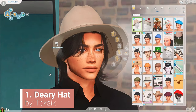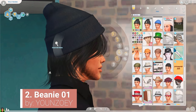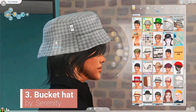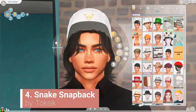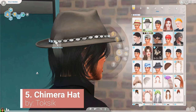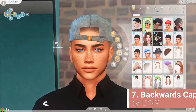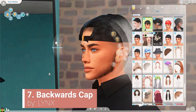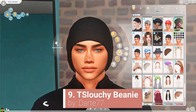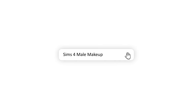Moving on to hats. I love a good accessory on my men — I really, really like a grungy type of style. You'll see from a lot of the clothes that I'm linking. Although I have a lot of CC that's like exactly the same, I tried to give you a bit of everything. So you'll see I gave you a cowboy hat, a few beanies, a bucket hat, a backwards cap for our racer boys, a beret for our stylish artistic boys, and another slouchy beanie. I tried to give you a little bit of everything.